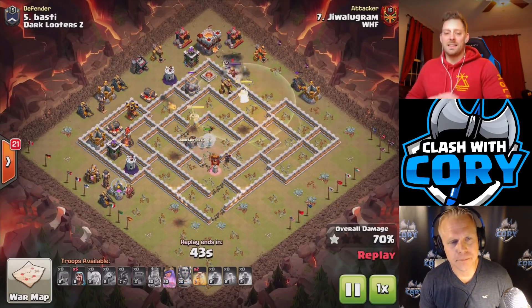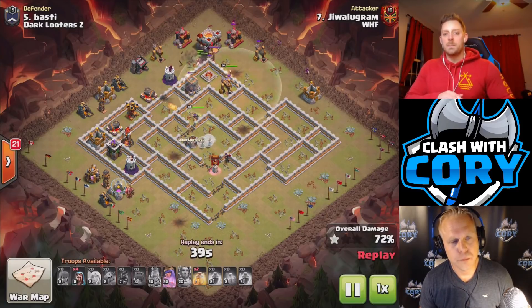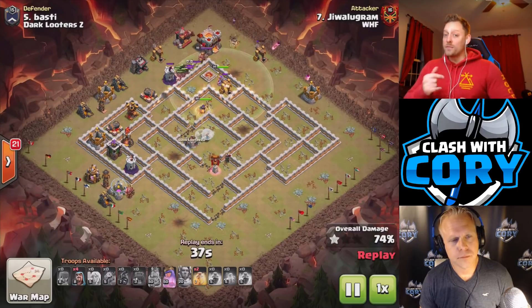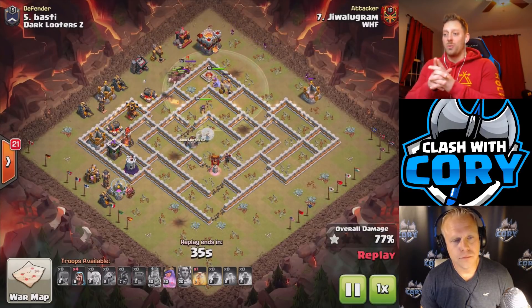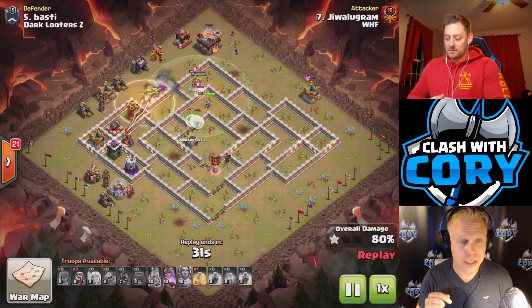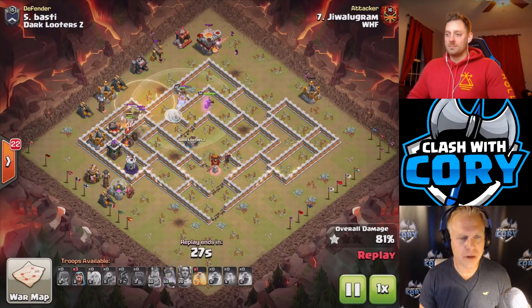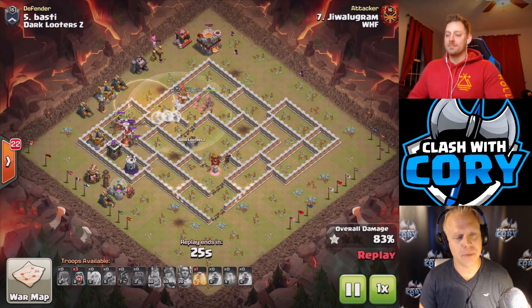She's doing nicely, and that's part of the key. If you're going to invest in a queen walk, you want to try and keep her up for the entire raid, and oftentimes it's going to end up in a three-star when she is alive. One of the nice things about the queen charge hog attack is even if she does die, a lot of times you can get that healer switch onto the hogs so the value doesn't stop there.